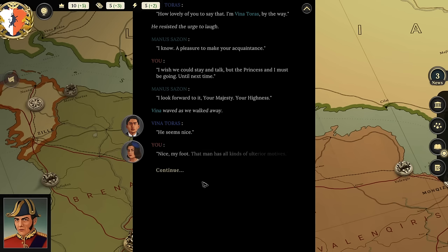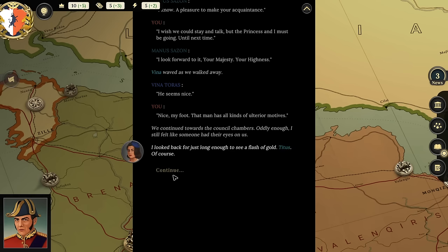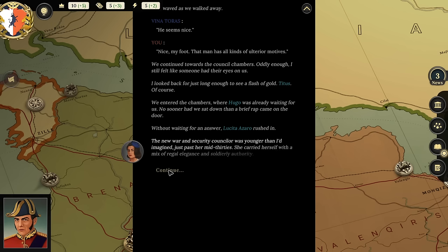We entered the chambers where Hugo was already waiting. No sooner had we sat down than a brief rap came on the door—without waiting for an answer, Lucia Azaro rushed in. The new war and secretary counselor was younger than I imagined, just past her mid-thirties, carrying herself with a mix of regal elegance and soldierly authority. Player notes: 'The daughter of the man who taught me everything I knew as a soldier—and she's in her mid-thirties. The royal marriage is not too far apart in age.'